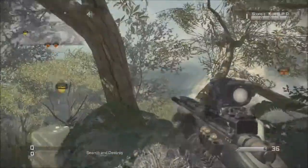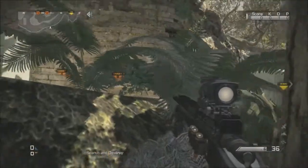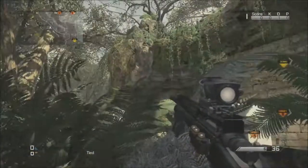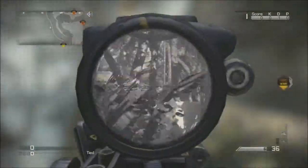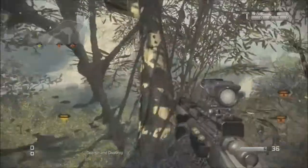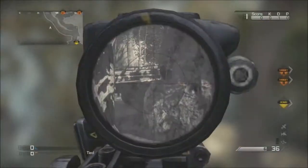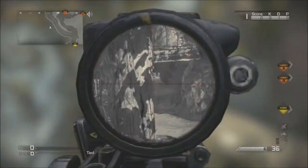This is a pretty well-known spot but you can get a cheap kill from it. You can go right here and you're pretty much invisible - the chances of being seen are very slight. You can get a guy going side hill, even knife him silently. Or you can jump and go all the way up here, where you can see the turnaround from top hill and pick them off.